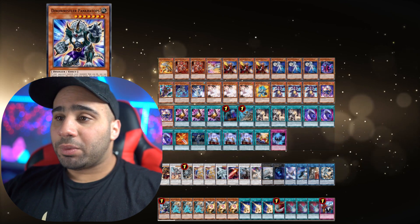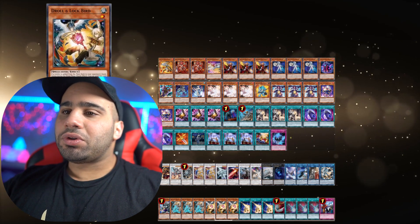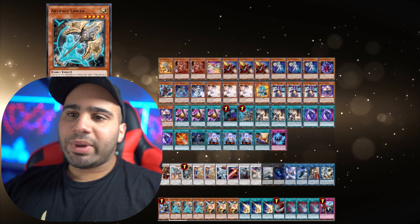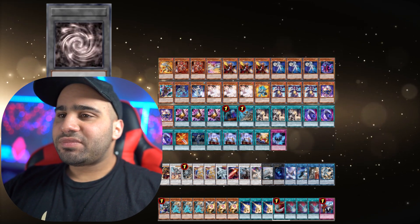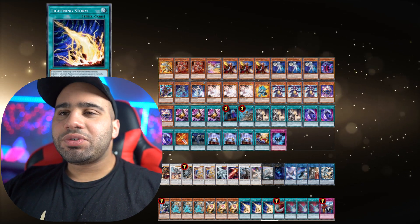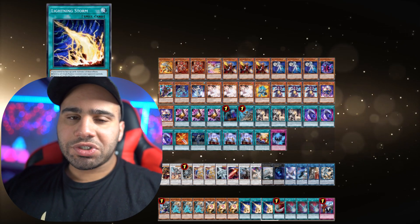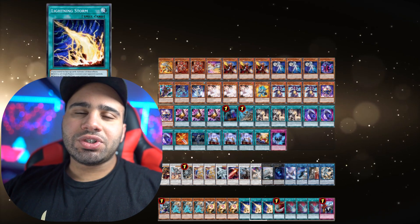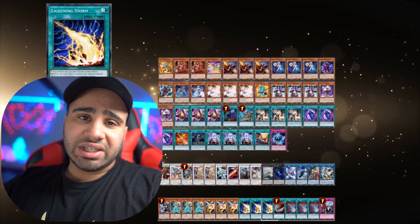For the side deck — really good side deck, by the way, nice job. Pankratops, triple Lancia, triple Nibiru — this guy really doesn't want to lose to combo decks whatsoever. Both Lancia and Nibiru are needed this format. Pankratops is universally good against control and combo. Lightning Storm against control decks. The only issue is you might lose to Twin Twister and Anti-Spell Fragrance, so you could consider playing Twin Twister instead. If you feel like you lose too often to Anti-Spell, maybe make that swap.